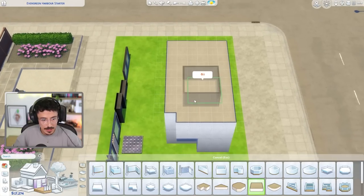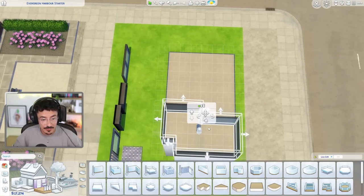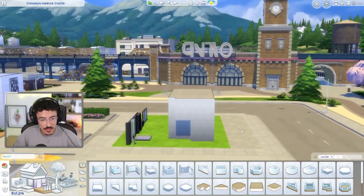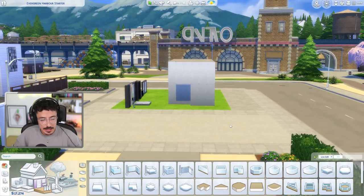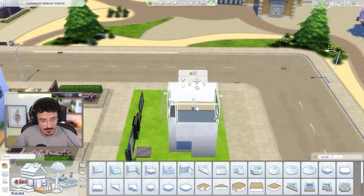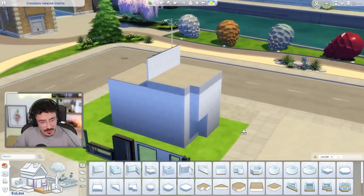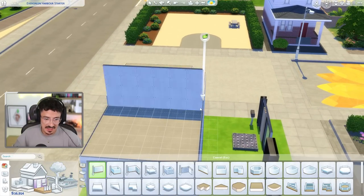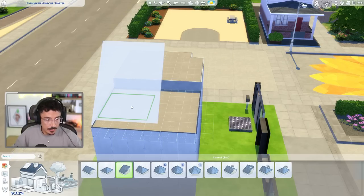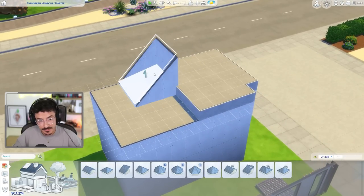Up here I'm going to add a platform. I don't want to raise all of it, so I'll just cut it off at half to begin with and raise it up four levels. And then I'm going to do a roof piece at the back — a half gabled roof. Got it right first time!